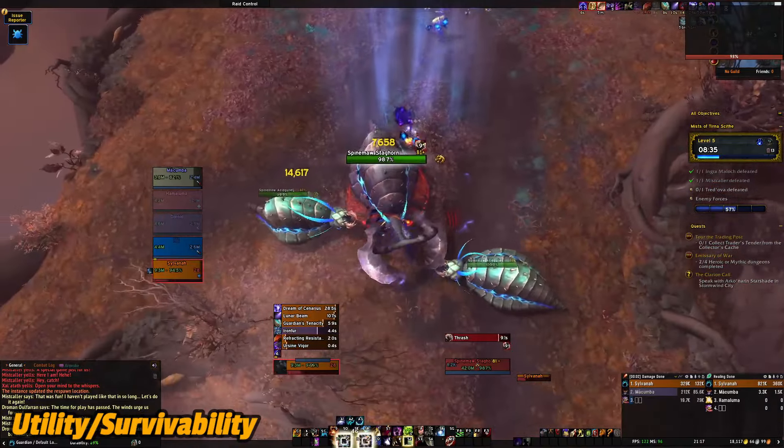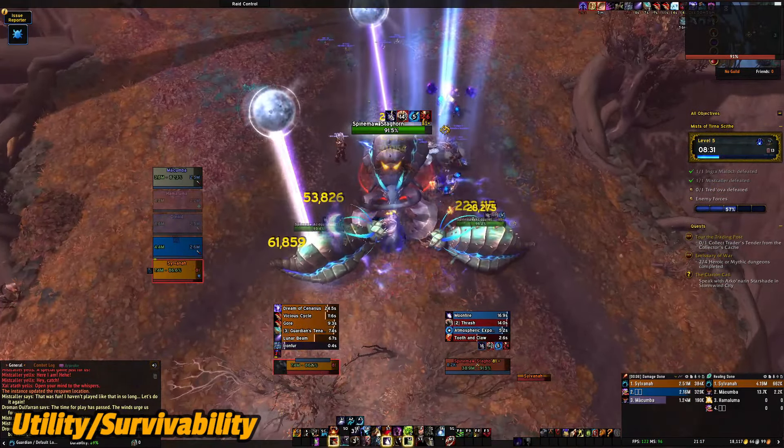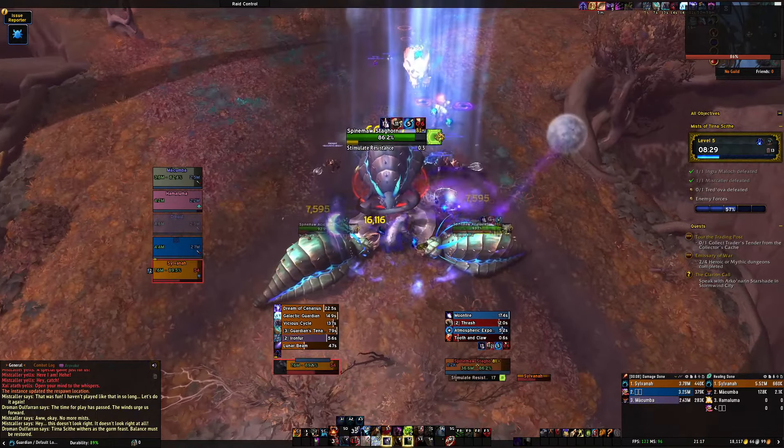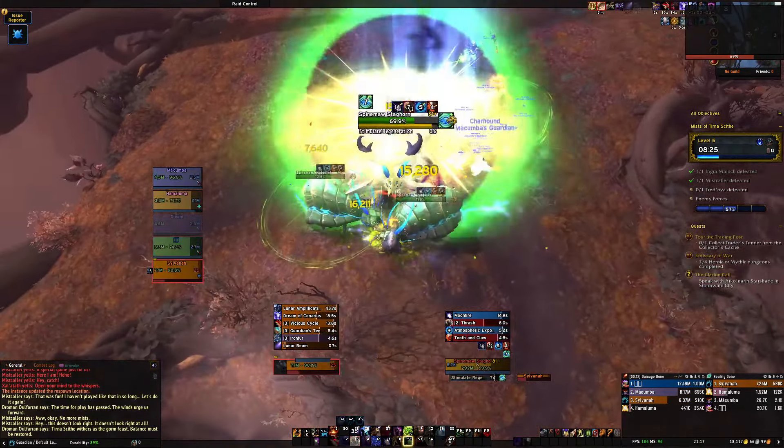Utility is great as usual. We've got Battle Res, Stampeding Roar, raid mobility, Mark of the Wild, Incap Roar, Roots, Soothe, and Remove Corruption — which I'm telling you is going to be a huge thing in these dungeons for the next season.